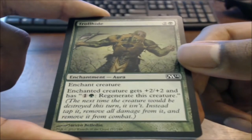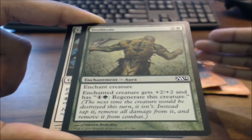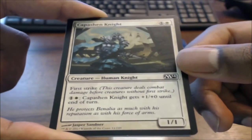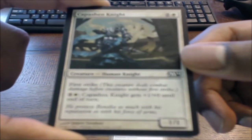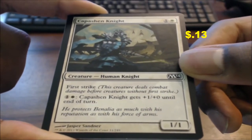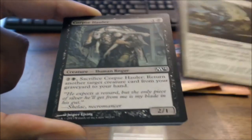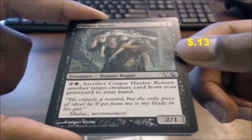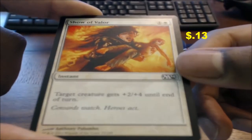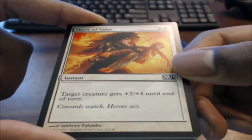We start off with a green Troll Hide — okay but not amazing. We could also go with this one-one first strike creature; you could pump it up, so that's an option. I'd take that over the Troll Hide. We have the Corpse Holler. And Show of Valor — that's really nice: target creature gets plus two, plus four until end of turn. That's a really good pump spell.